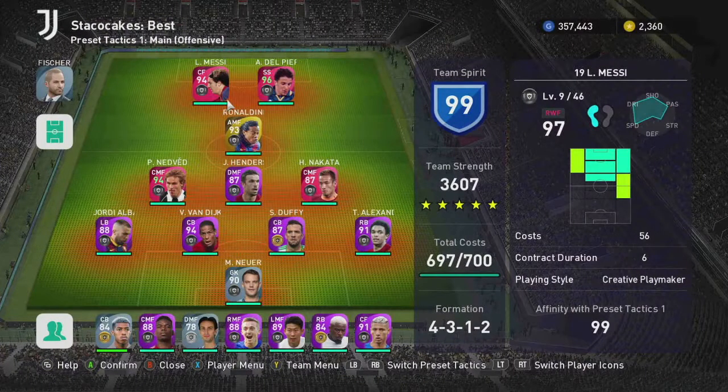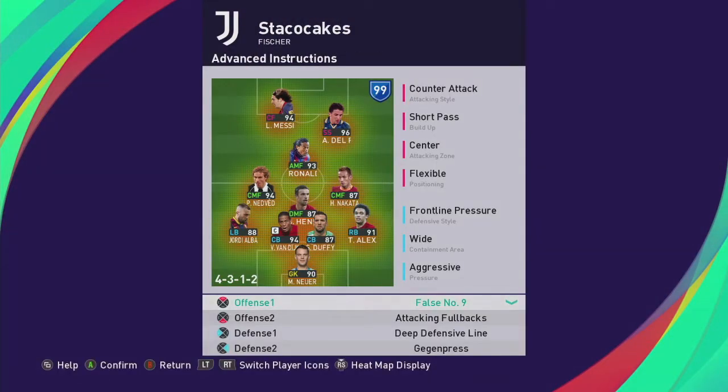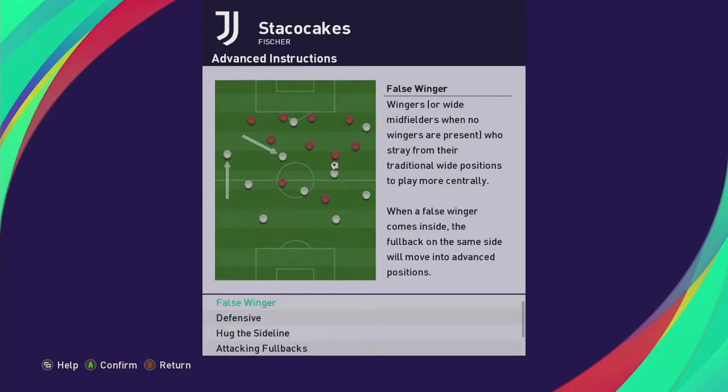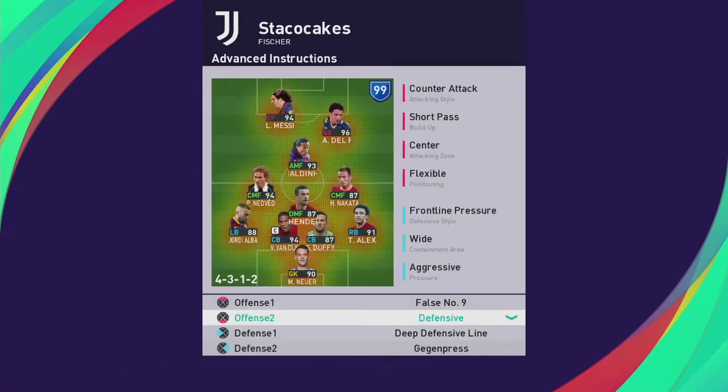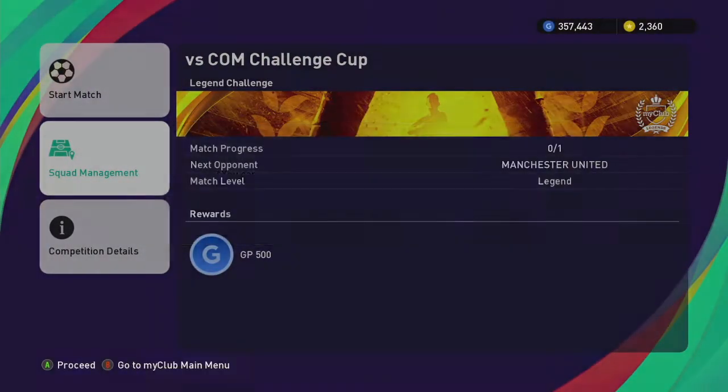Check out my team quick. I'm going to be using the Fischer. We're going to be using False 9, attacking fullbacks, deep defensive line, and Gegenpressing. We'll keep the Gegenpressing on — whatever you want to call it. Okay, let's go to the game.